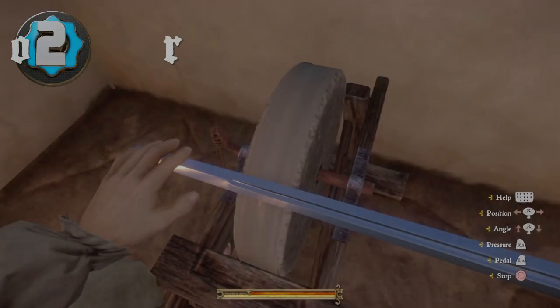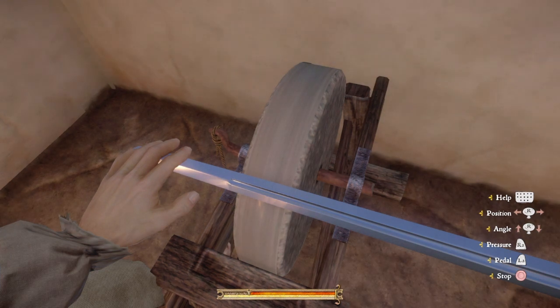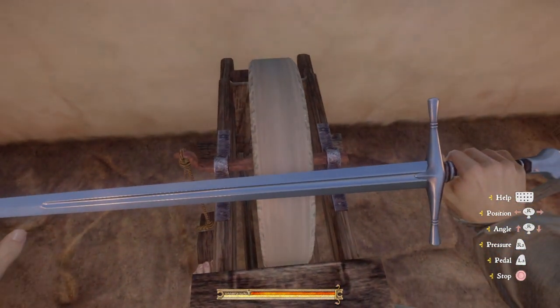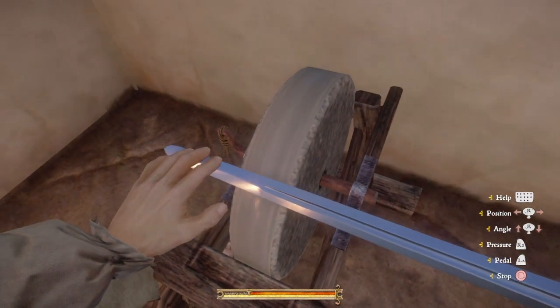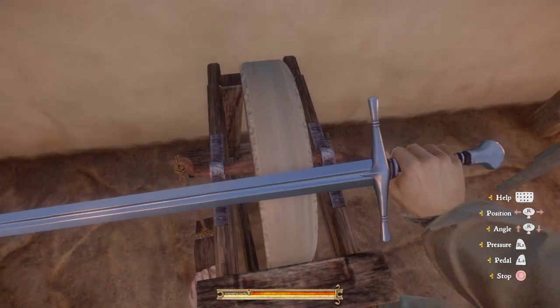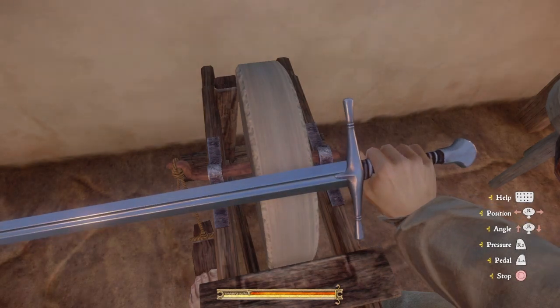Coming in at number two we have the Razor, which stats are 64 for slash, 46 for stab, and 68 for durability. The Razor is a great mid to late game weapon for a short sword user. This weapon boasts an impressive 64 damage for slashing and 46 for stabbing. It requires the user to have an agility level of 9, and it can be purchased from the swordsmith in Rite for 1500 Groshen.